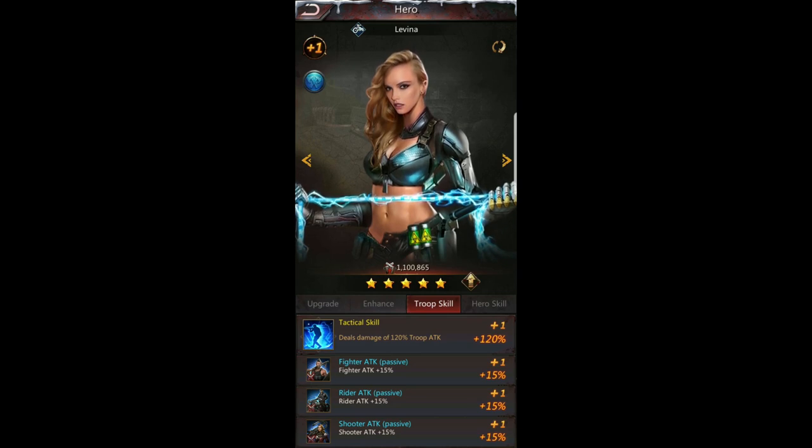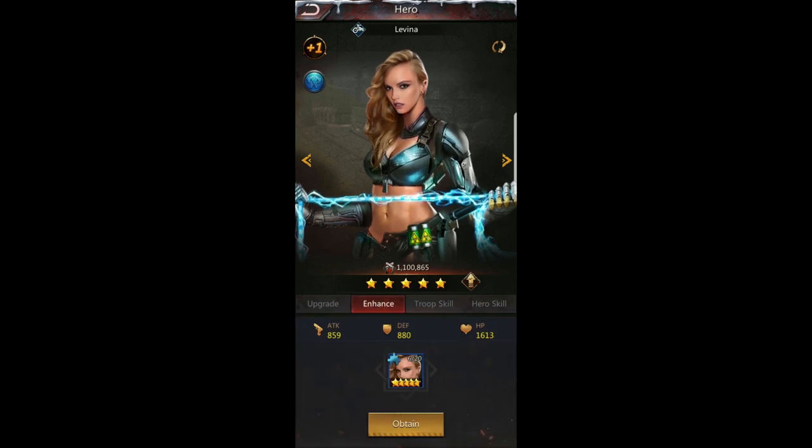Lavina is a new hero that some of you might not have yet, but her troop skill is awesome — fighter attack, rider attack, shooter attack, all passive. The passive means I don't have to have her in my lineup for these stats to apply. I definitely want to get her to plus five as soon as I can, but she's not cheap — her frags are based on reservoir war.